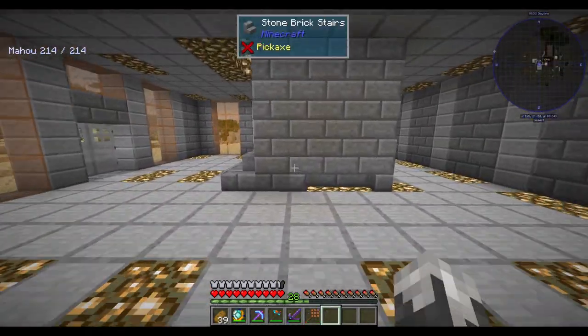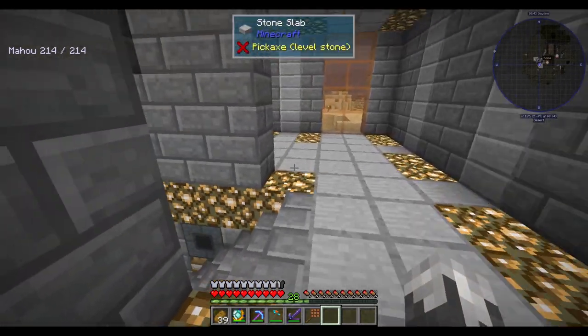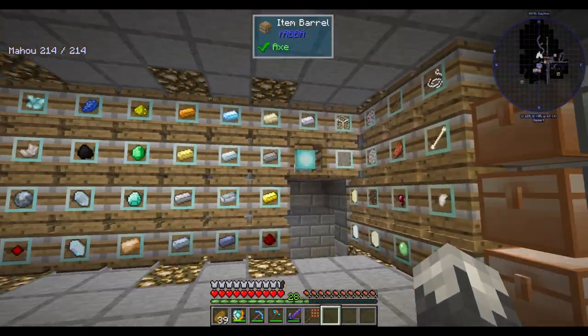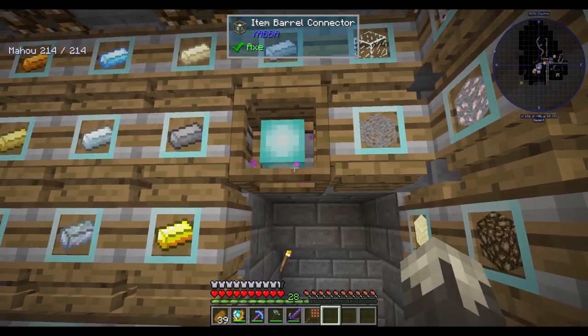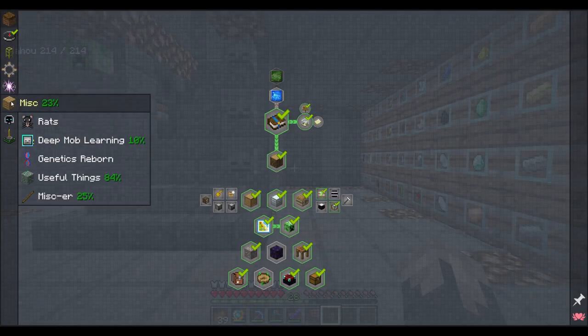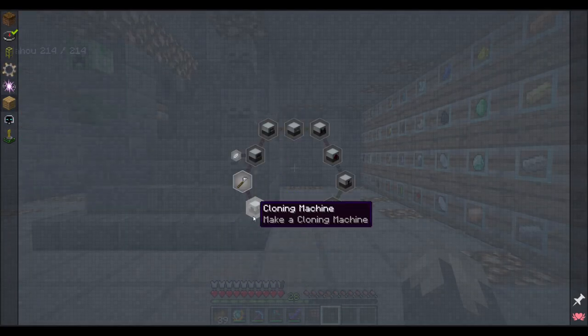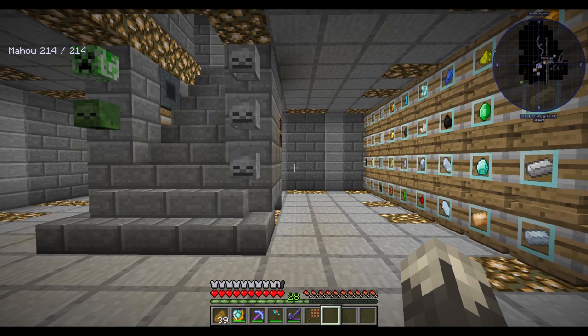As for today's bit of business - I did complete a quest, the barrel controller. Doesn't give us any reward but I've got that hooked up for when we get ready to hook up our AE system, which we're going to do soon. We're going to start working on some Genetics Reborn. From what I understand we can get flight this way without having to use grid power or anything like that.